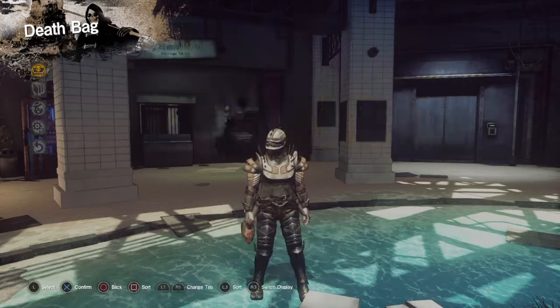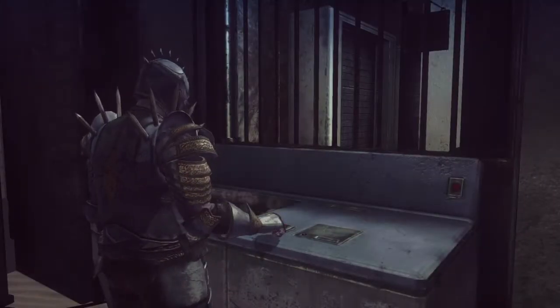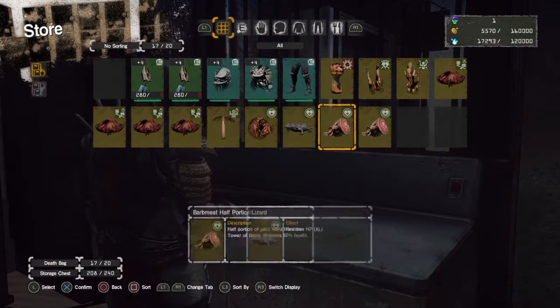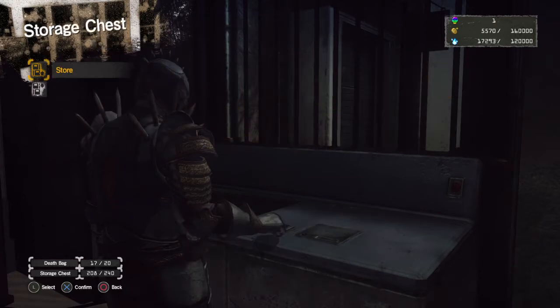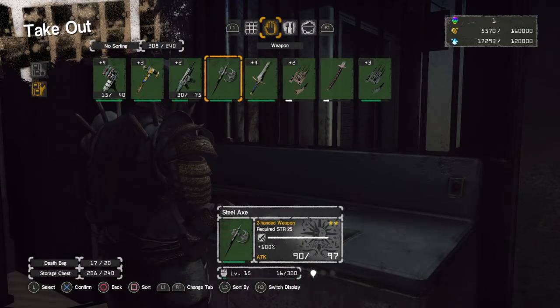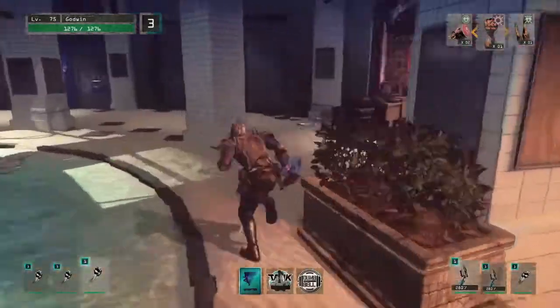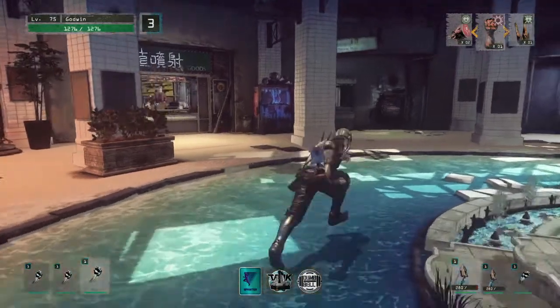I cannot equip the iron hammer because we don't have enough stamina - well, damn. Luckily we've got enough to equip the Red Hot Iron Plus, because otherwise we would have had a bad day. Nothing else really seems good enough. We could use a discount decal, but these two weapons should be enough.